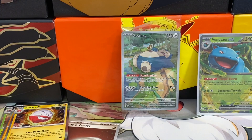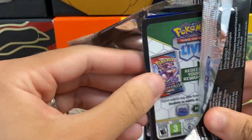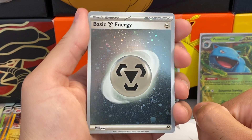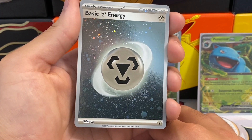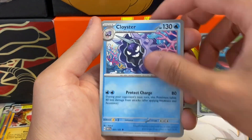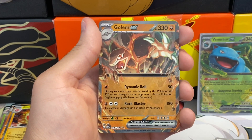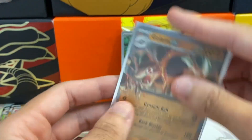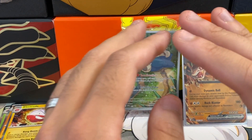We have three packs left — this is the seventh pack. Hopefully we can steamroll the last three. We got another basic holo energy and the swirl on this one looks different from the last one — interesting. We have: Nidoran, Paras, Voltorb, Krabby, Parasect, Cloyster, Giovanni's Charisma, Cloyster reverse, Cubone reverse, and then the Golem EX — very very awesome! Another EX to add to our collection. Golem is number 76 in the Pokédex so it's card 76 in the set. The two stars appear to mean double rare.